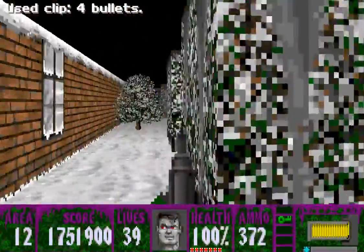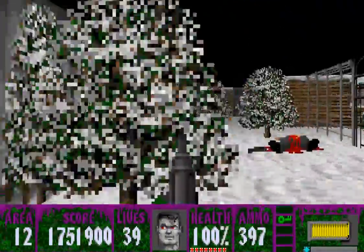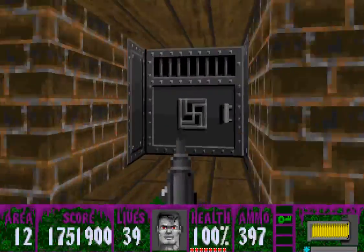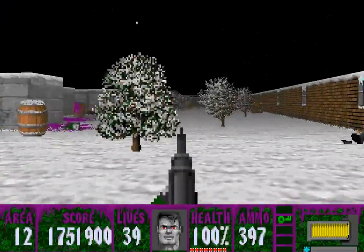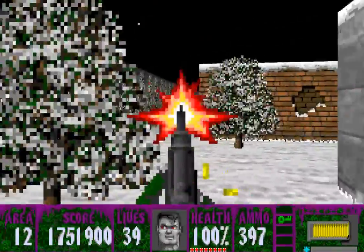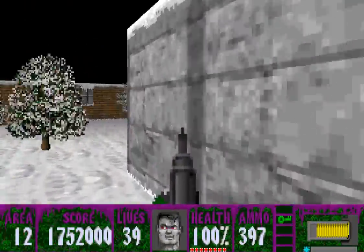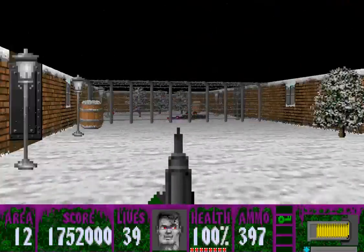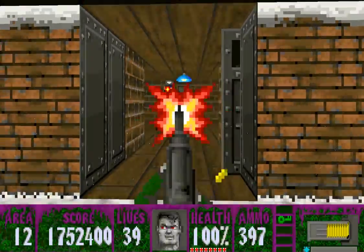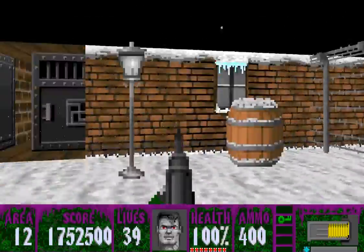Moving on. Go down this way and we find a portable medkit. And that's about it. So if we go around this way, we'll find that guy. But more importantly, we'll find a turret guy in the distance — we'll get him in a moment. Right now let's just go in here, get the officer. And you can see there's the blood key right there.